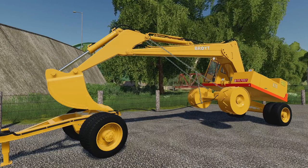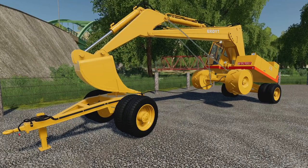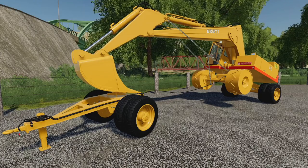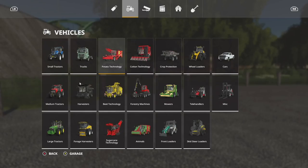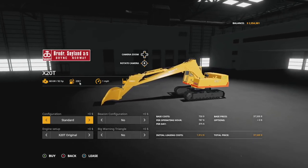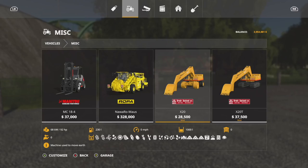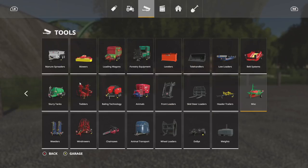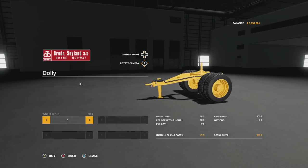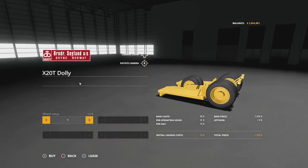It's the only mod I have installed, so we're gonna do a brand new overview, answer a few questions you guys have had, and show you how it works. The Broit X20 comes with four pieces of equipment. Under vehicles and miscellaneous you can see we have the X20 and the X20T — the only difference is the X20 can be configured with or without a drive, while the X20T is tracks only. Under tools and dollies we have the dolly needed to transport both.